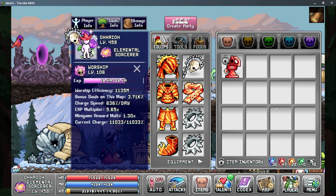The first one is worship efficiency. This is a multiplier that we can generate from multiple sources, and the more worship efficiency we have, the more souls we're going to pull from that totem for every bit of charge that we spend. The second thing is bonuses.